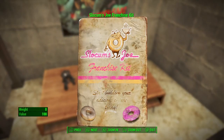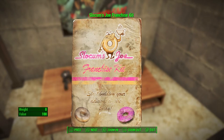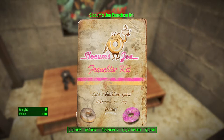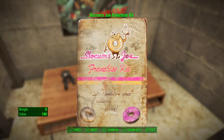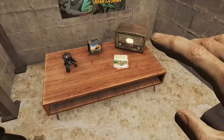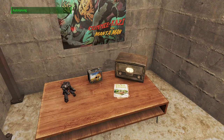If I don't have the Slocum's Joe franchise kit from the Creation Club in my inventory, I can't build any of the Slocum's Joe stuff. That's why I keep it in my inventory. And it doesn't work the same way it operates for hot rod paint jobs.